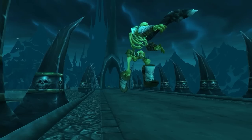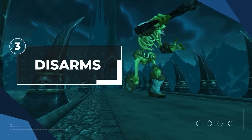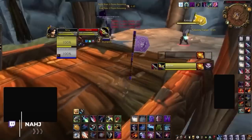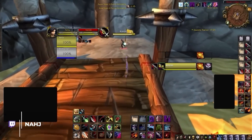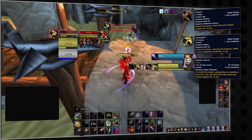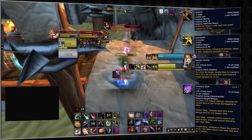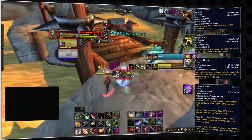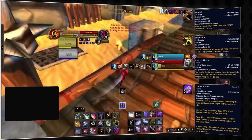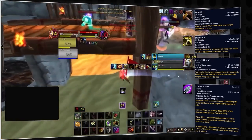Now it's time to move onto game knowledge that is a bit more weird, starting with disarms. There are 4 major disarm abilities in arena: disarm, dismantle, psychic horror, and chimera shot. There are a few subtle differences between all of these which we will cover in a second. And in case you didn't know, unlike retail WoW, disarm effects cannot be removed with a PvP trinket.